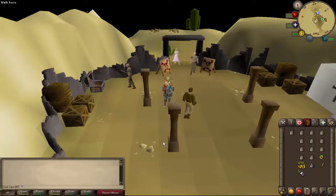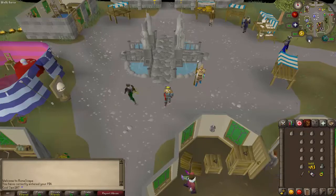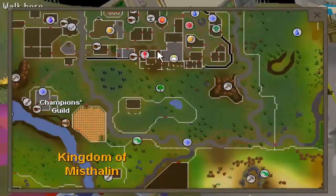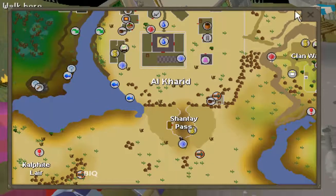So next I'll be showing you how to get there. The first way you're going to be getting there is via the Ring of Dueling. You need to be heading to the Shanty Pass, which is just south of the Ring of Dueling teleport to the Al-Kharid Dueling Arena.